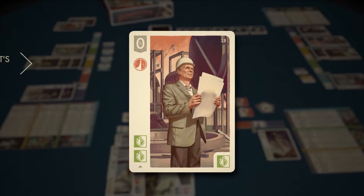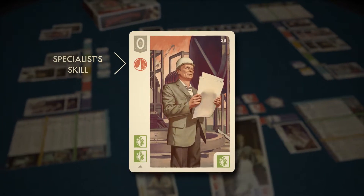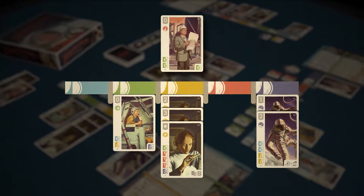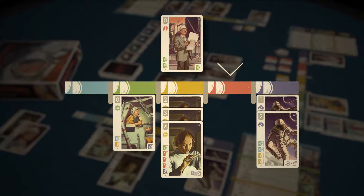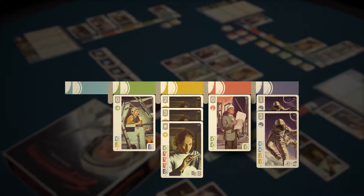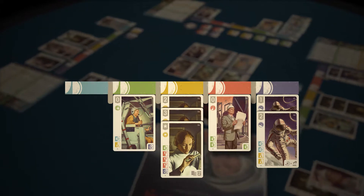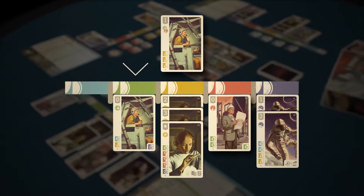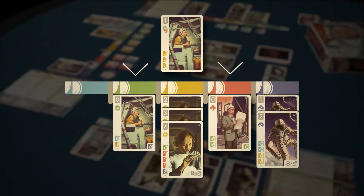Each specialist possesses a skill in a certain field. You may assign a specialist to a division in your hub that matches the color of the specialist's skill. For instance, a specialist with a red skill may be assigned to the red Construction and Design Division. Some specialists possess skills in two different areas — if so, it's your decision what division to assign that specialist to.